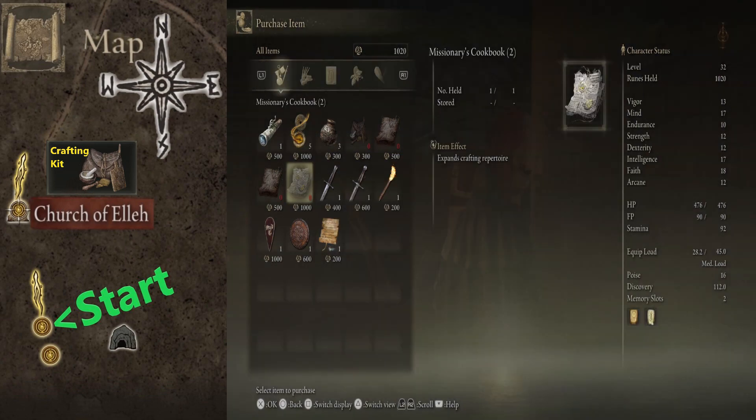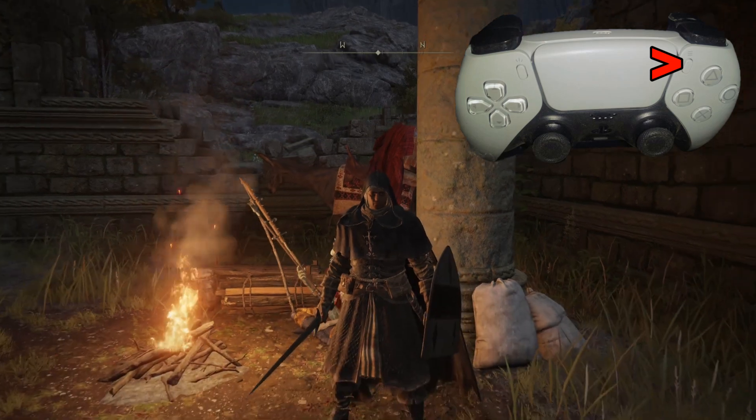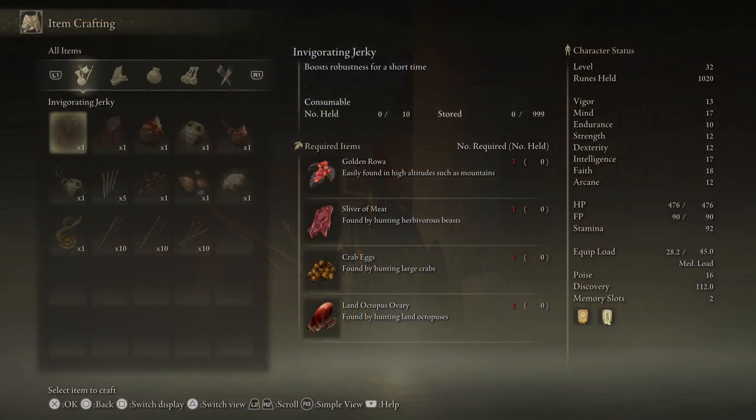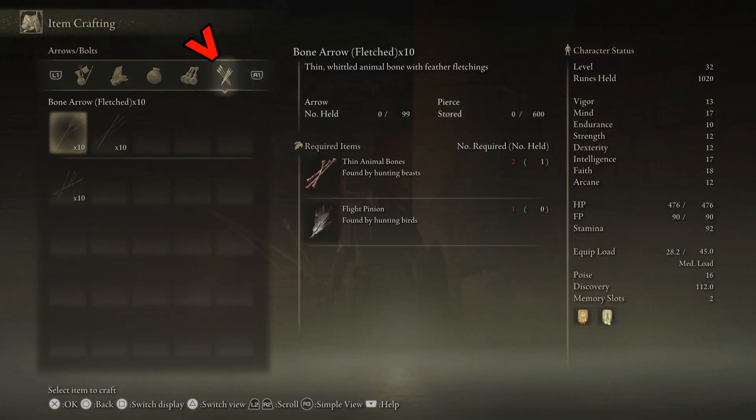Once we have all that in place, we will press this button right here. That's going to bring up a number of things. We're going to be looking for item crafting, and once we select that we're going to be looking for the arrows icon right there.